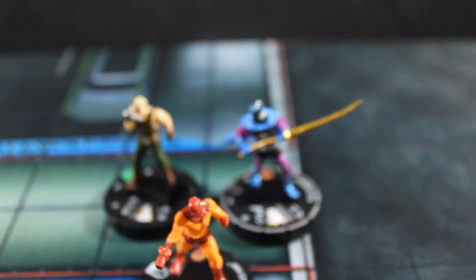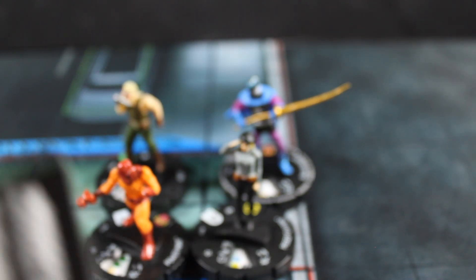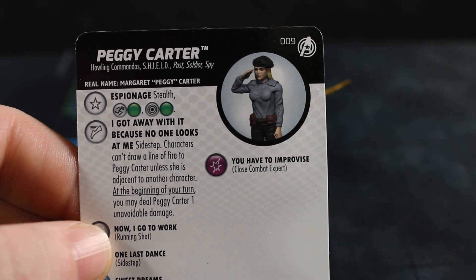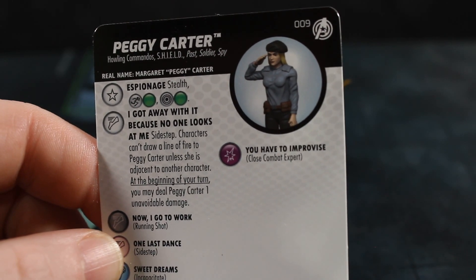Next we have Peggy Carter. I believe this is a sculpt reuse from Nick Fury: Agent of S.H.I.E.L.D. — seeing a lot of that in this set; I have mixed emotions about it. She's got Howling Commando, S.H.I.E.L.D., Soldier, and Spy keywords, Stealth, improved movement ignoring hindering, and improved targeting ignoring hindering. She has a special: Sidestep — characters can't draw a line of fire to Peggy Carter until she's adjacent to another character; at the beginning of your turn you may deal Peggy Carter one click of damage.